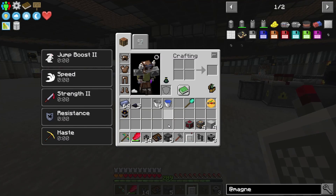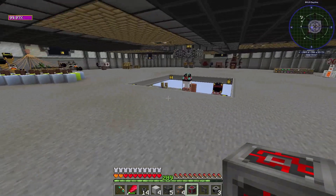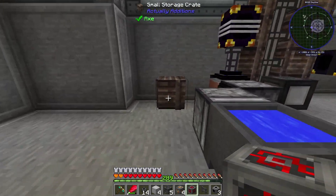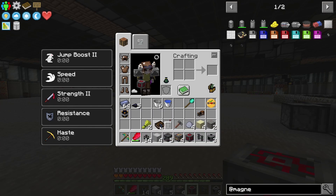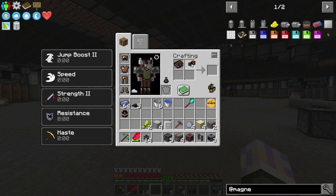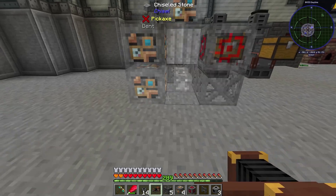We're going to grab one of these blocks — this one is actually the mixer. It's a quest in the book, so we're going to go through it real quick. Did I grab the projector? I did not. The projector actually shows multiblocks in the world, which is pretty cool. Let's go in the book, go to Heavy Machinery and Mixer. Once we're on that page, we take the book and the projector, put them together, and it makes a mixer projector — it actually shows us the multiblock.